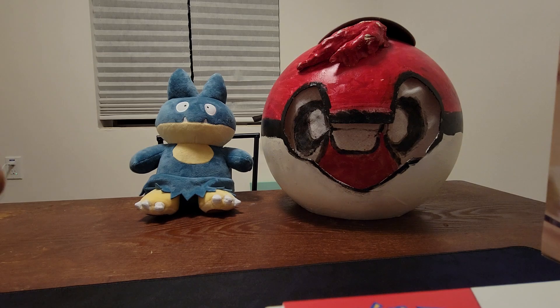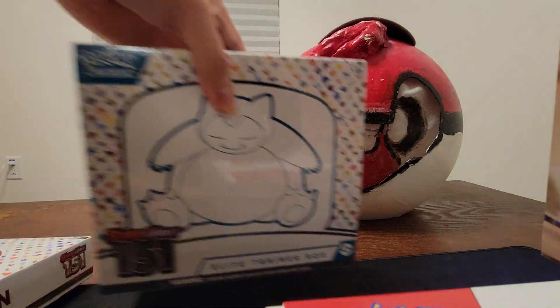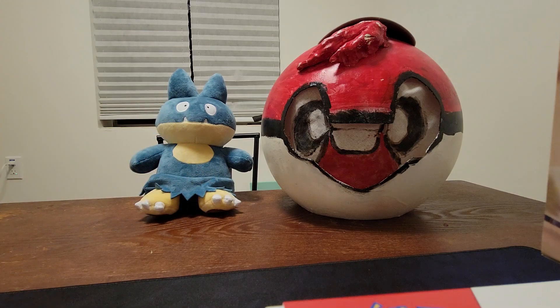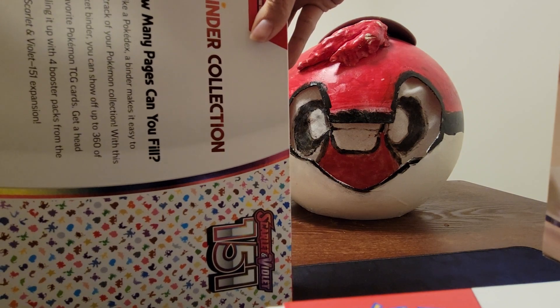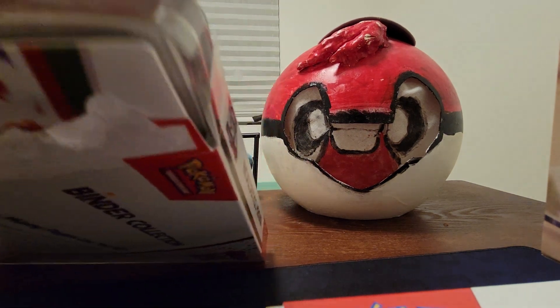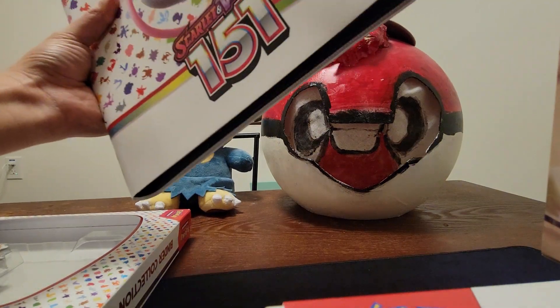Anyways, I'll find her later but let's open this up, shall we? We also have a Snorlax ETB to open up in another video, but yeah let's get to it. Alright, I'll open it like this — joined by the Munchlax for now. Okay, we got it open — it's a nice little Mew binder for all the cards in the 151 set.